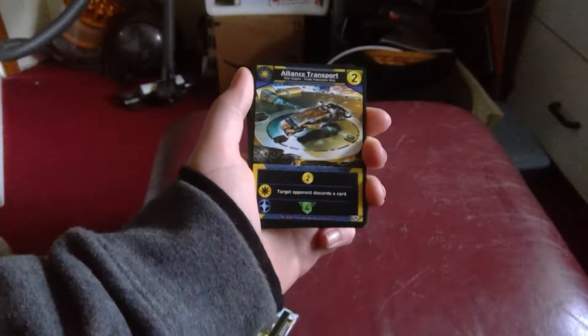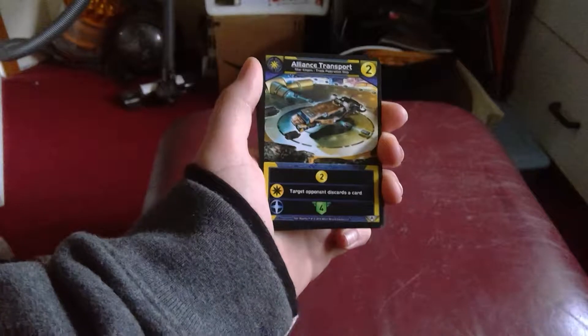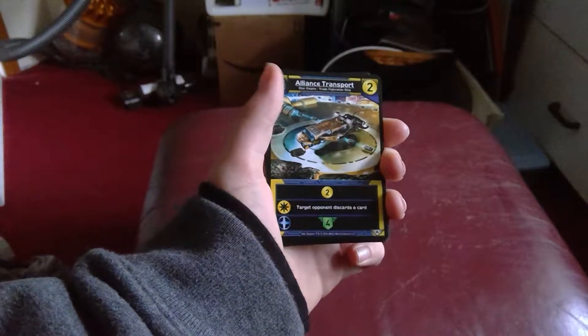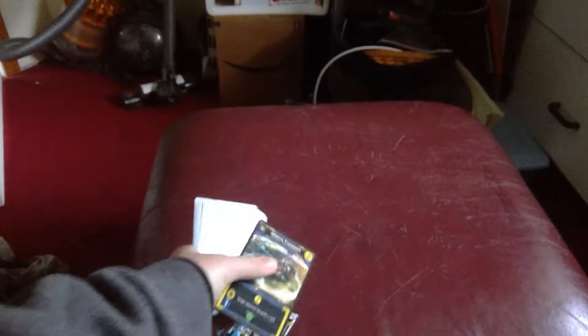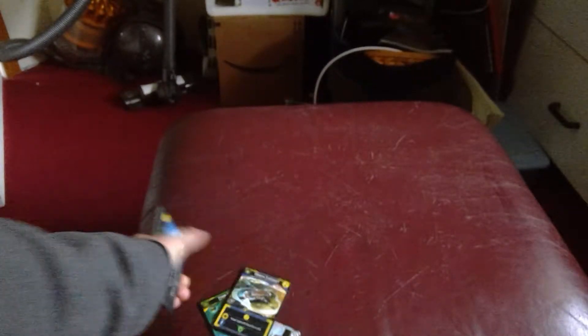You have your Alliance Transport, which gives you two resources. First, if you have a Golem Star, target opponent discards a card. And if you have a blue, four more resources. You have two of those.